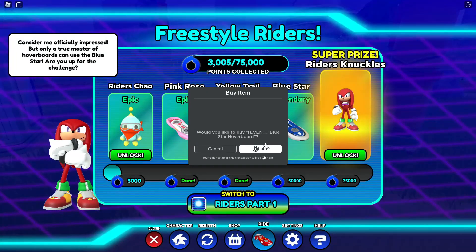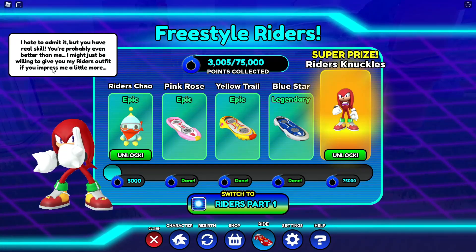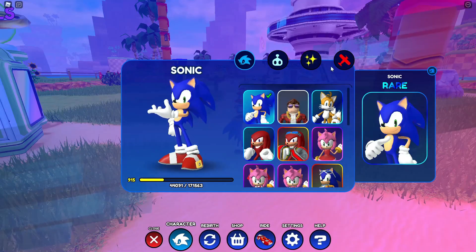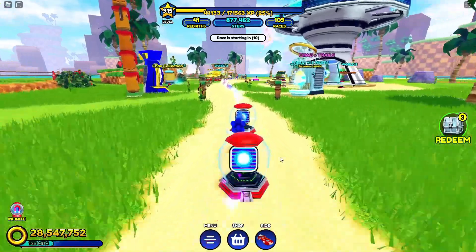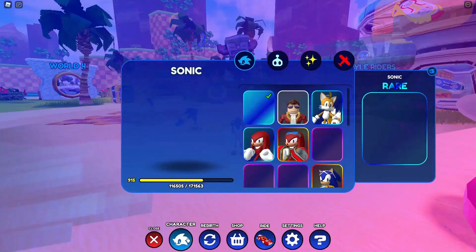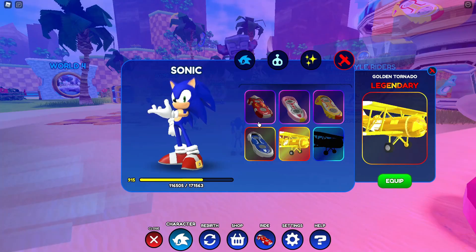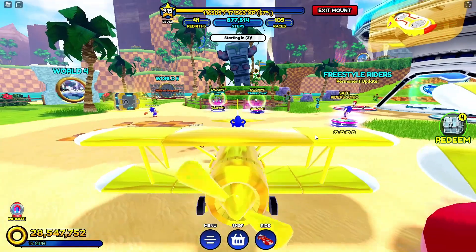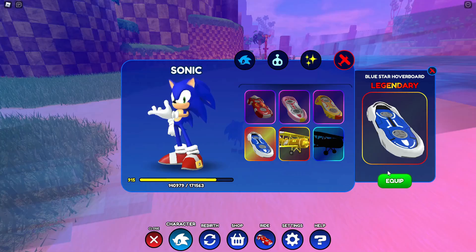Yeah, let's just buy the blue hoverboard. There you go. I hate to admit, but you have real skill. I do not have real skill — the skill that I have is money. I have every single hoverboard, except this one right here which I really do want. I'm going to buy this right here, so that means I should have every single vehicle in the game. A tornado? Every single hoverboard in the game you could possibly think of.